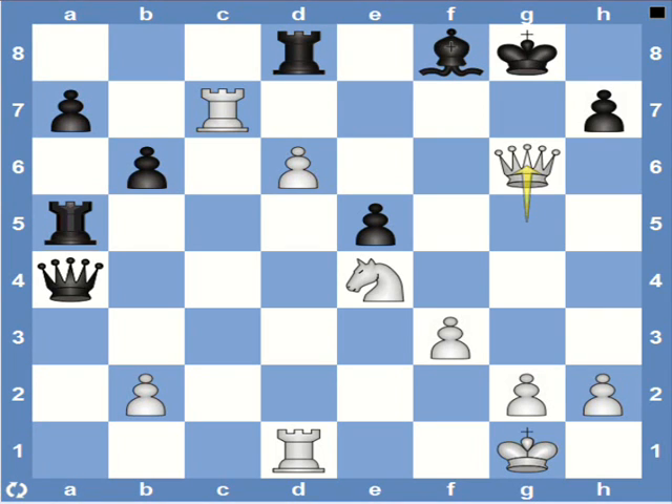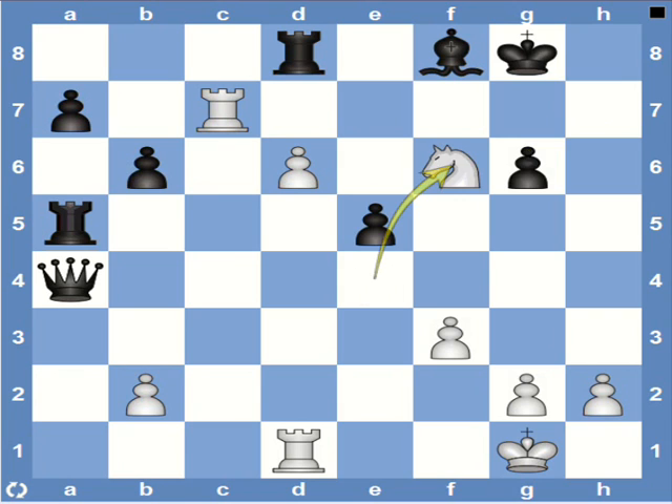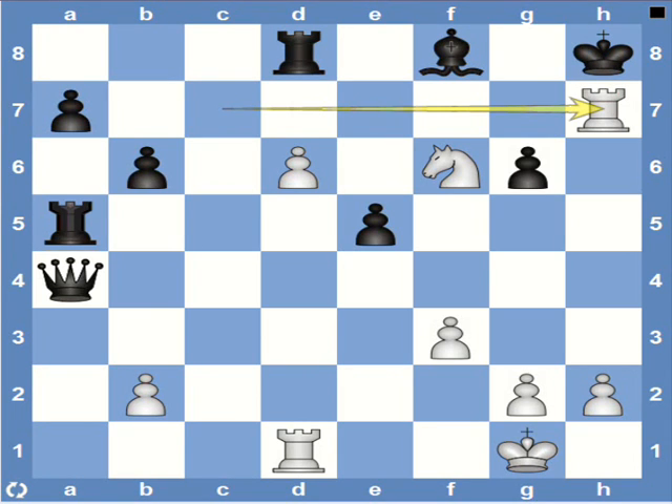Black really has no reply here but to take, otherwise queen h7 will be mate. So h7 captures queen. And now knight f6. Again black has only one move which drives it into the corner — king h8. After which we arrive at the same pattern, and it's checkmate.